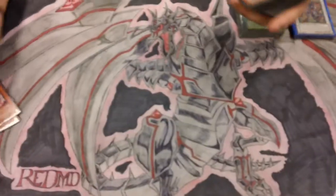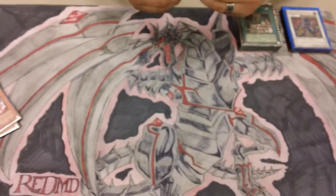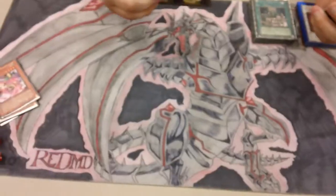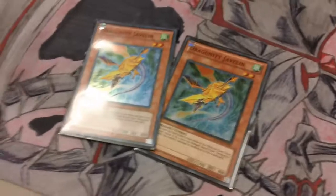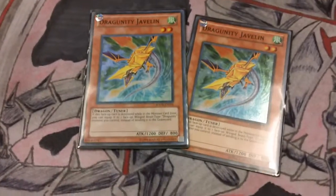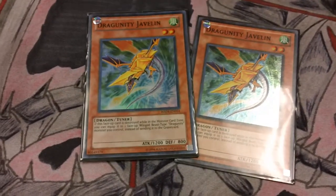Not to mention they are light types. And this playmat is hand drawn — Kiefer did it himself. Hit him up on his YouTube channel, Cutthroat Romeo. He'll try to hook you up with one at a reasonable price. I run two Draganity Javelins. They're two-star tuners. I've got a field spell Dragon's Ravine — if I ditch a card, I can get a Draganity to hand, which I can use whenever I need a tuner.